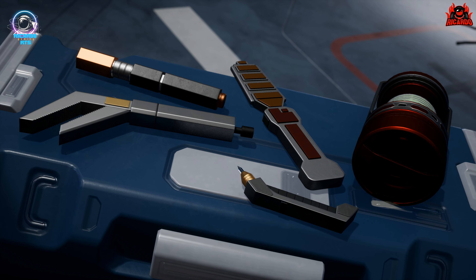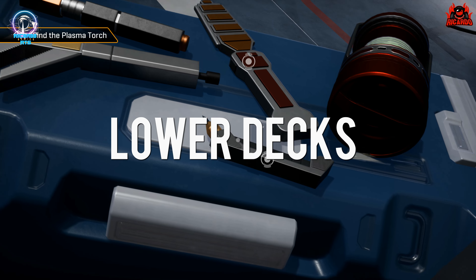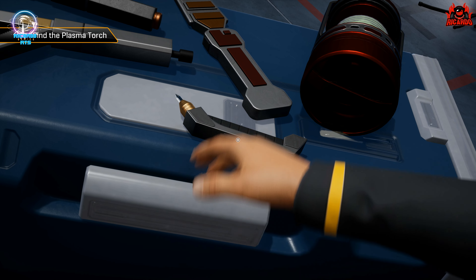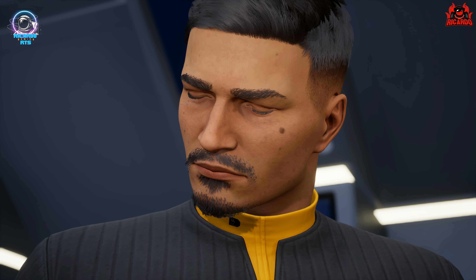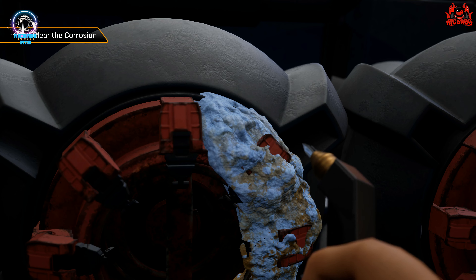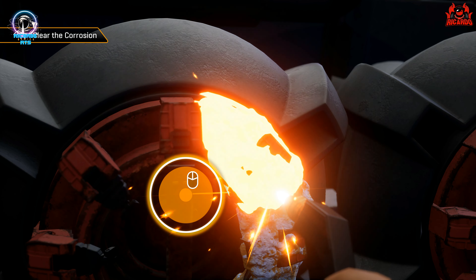Oh, he's broken his shuttle, look at that. Find a plasma torch? Well, I know because I've watched enough Star Trek that that's a plasma torch. Yes, look at that. Now that looks a bit nasty. So let's burn all this off. So you click on it, keep the mouse in the center. There you go, that's that gone.